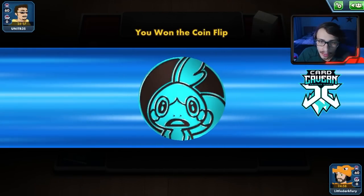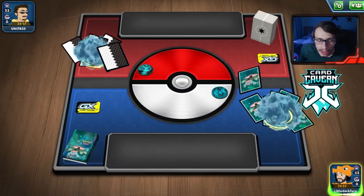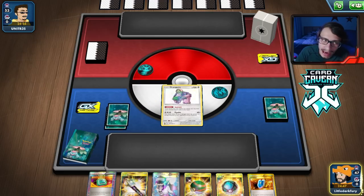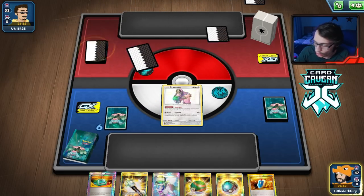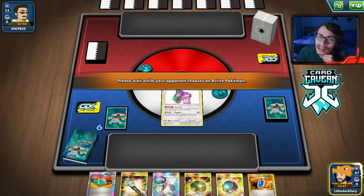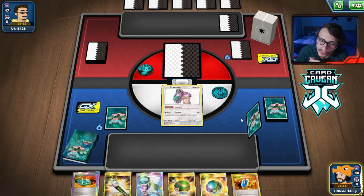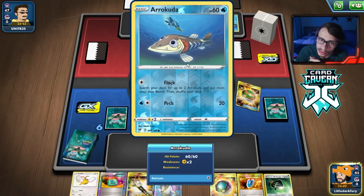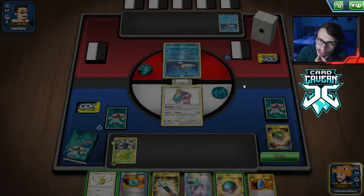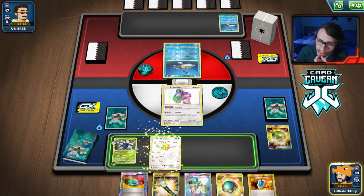Looks like we're up against a Metal deck — ADP! That's a tough matchup. We do play Ranger, but the problem is we do low damage and ADP's Altered Creation gives extra prizes. We also see Cramorant and what looks like Crobat V. They play a standard build. We bench Swablu since Altaria could come in handy — it does do damage to Eternatus-type setups and could help here.